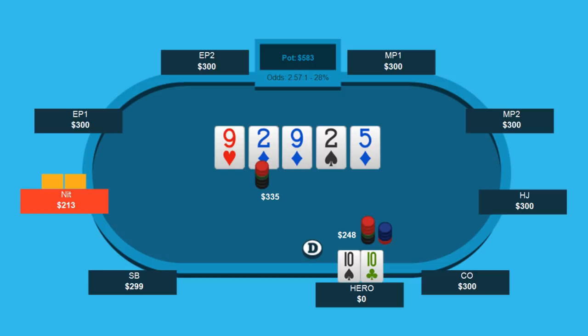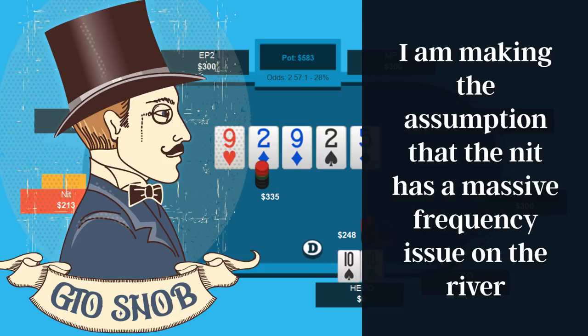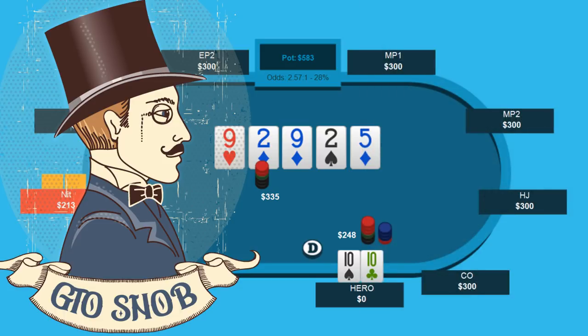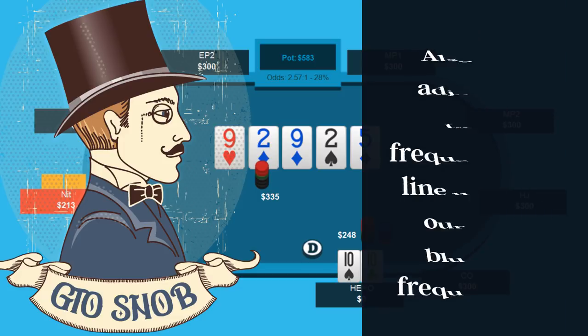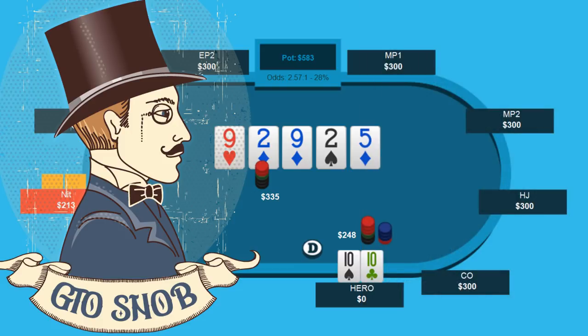Now I know there are some GTO people watching this saying we have to have GTO frequencies and turn our hand into a bluff some percentage of the time. Chill out for a moment. Based upon my assumptions, the nit has a frequency error — he's continuing every single time we shove. If that's the case, why do we need to shove more bluffs? They have a frequency error and we take advantage of that imbalance by not bluffing more. If someone folds every single time, sure, bluff everything into them. But when we think the nit is never folding, it makes no sense to throw extra bluffs in and turn tens into a bluff.